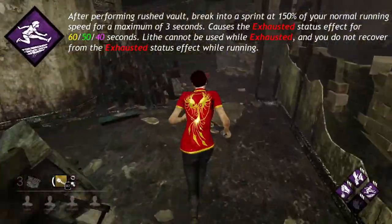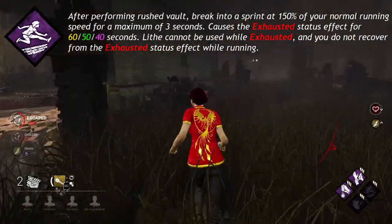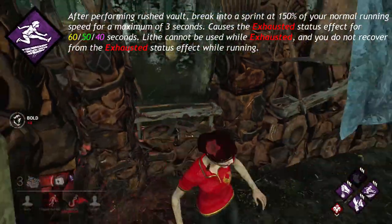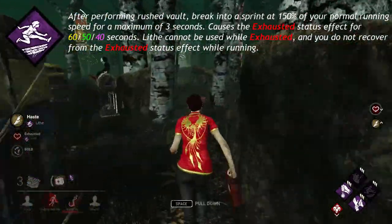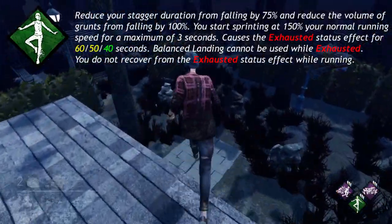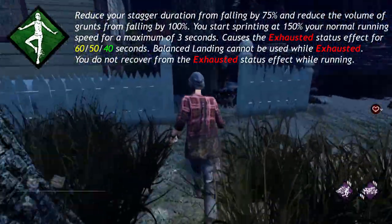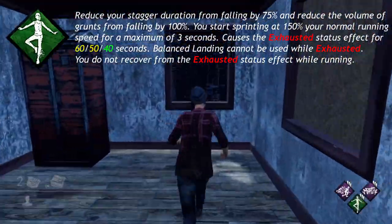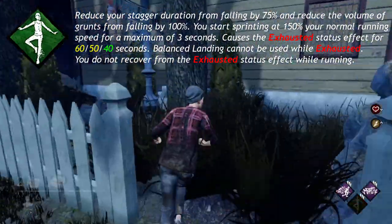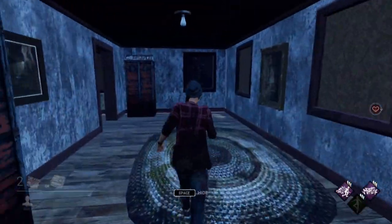Lithe, a unique perk to Feng, says: after performing a rushed vault, break into a sprint at 150% of your normal running speed for a maximum of 3 seconds. Causes the exhausted status effect for 60, 50, or 40 seconds. Keep in mind when using Balanced Landing that the entire perk deactivates while you are exhausted.